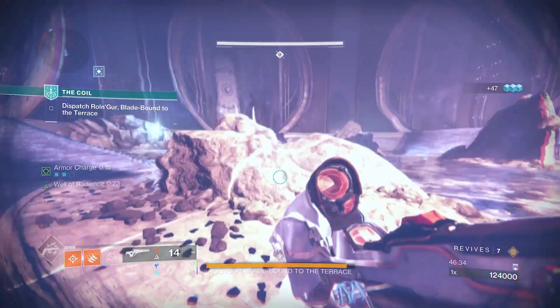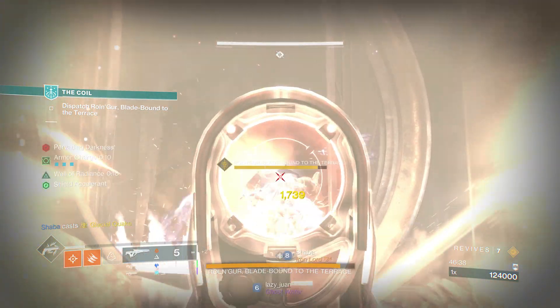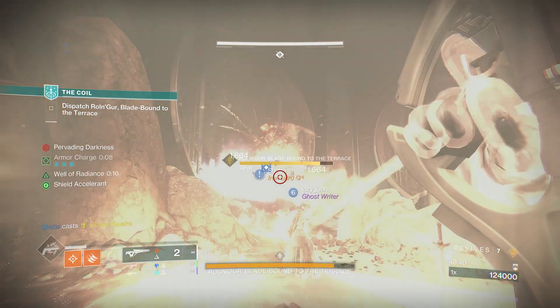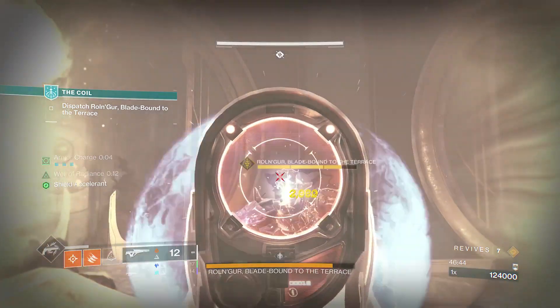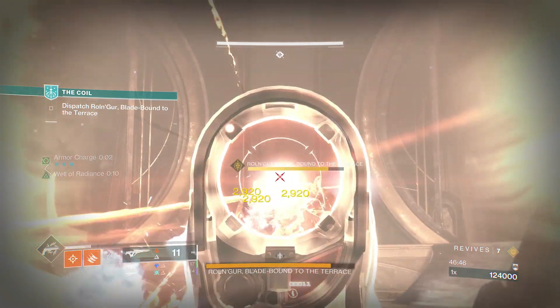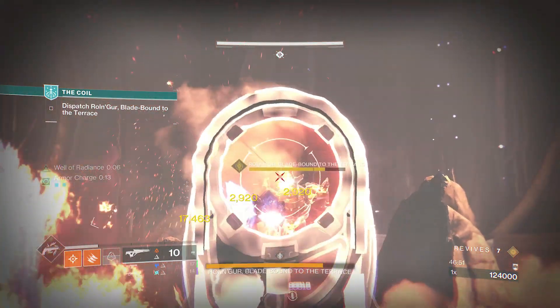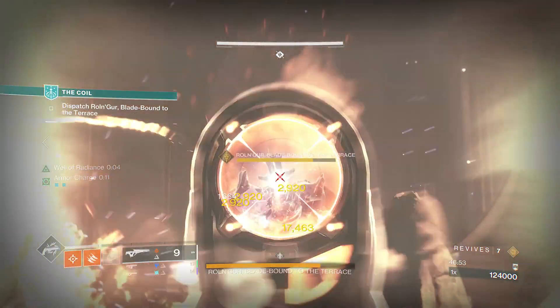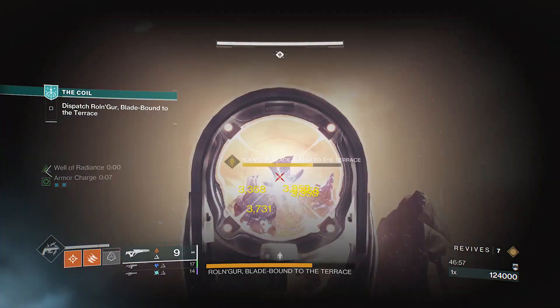For stats, I prioritize intellect and resilience to get our super as fast as possible and to not die. Champions are everywhere in GMs and you need the Golden Gun fast. For other weapons, I use a Deliverance with Chill Clip since I don't have a god roll Riptide. Now, to the mods and artifact perks. This build is surge-based but doesn't overdo it like in my other builds — it tries to balance surges with other utility mods used in general combat instead of just spamming surges.